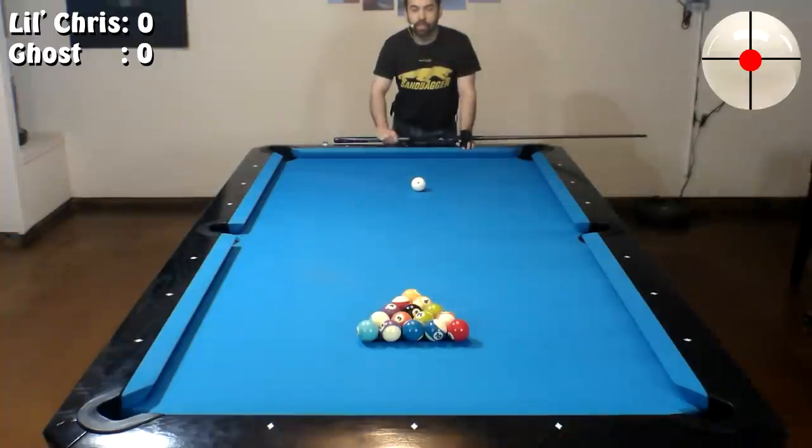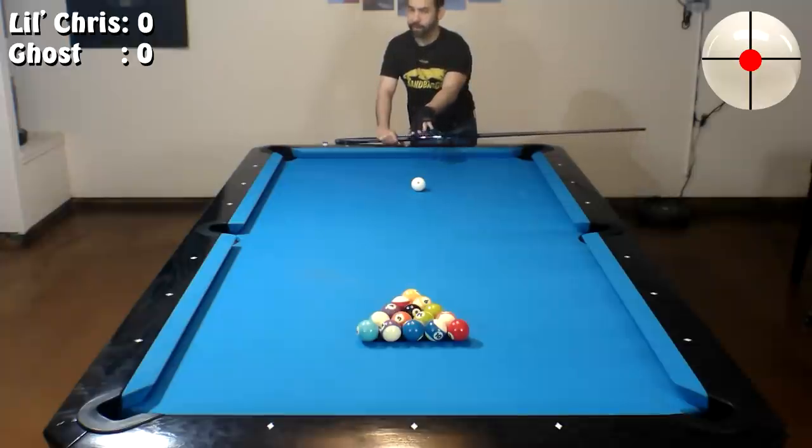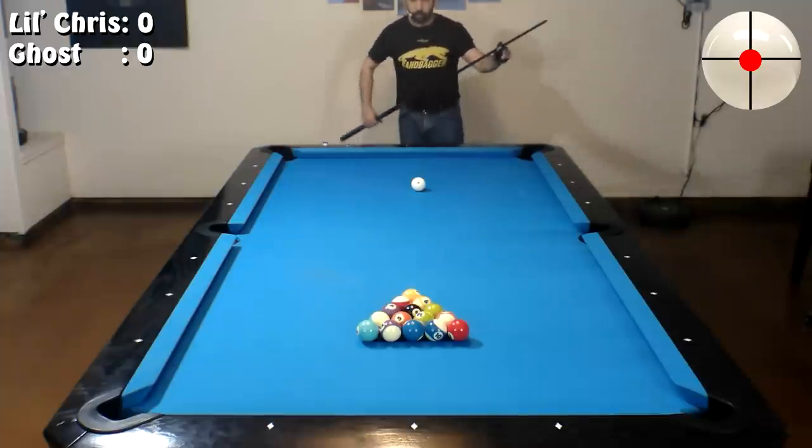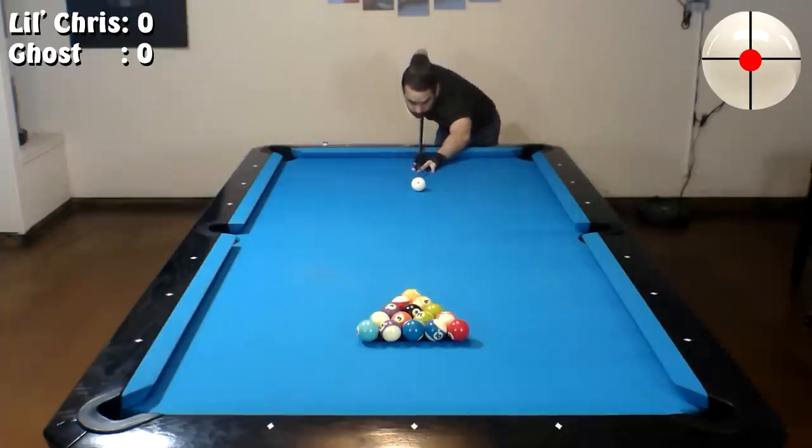Throughout the match you're going to hear me talk about what I'm thinking and what I'm going to try to do, so you can hear my thought process and see what I do when things go according to plan and when they don't. The first strategy I want to mention is the break, because when I'm playing the ghost in eight ball I'm more concerned about there hardly being any clusters on the table after the break instead of making a ball. That's why you're going to see me break more head-on from the middle of the table. So with this race to three, let's see how this first rack goes.